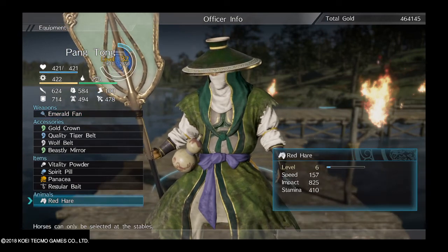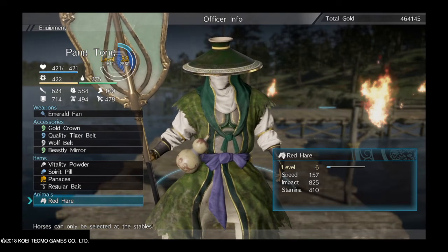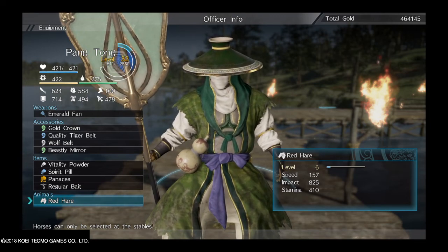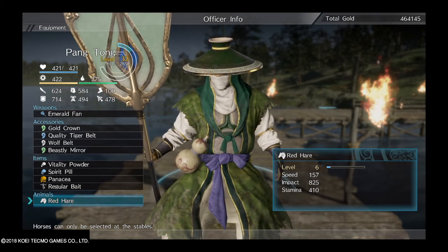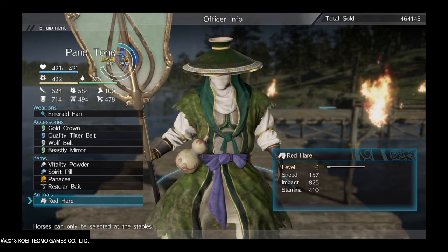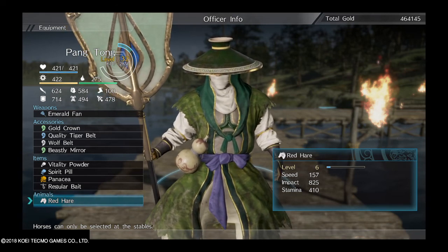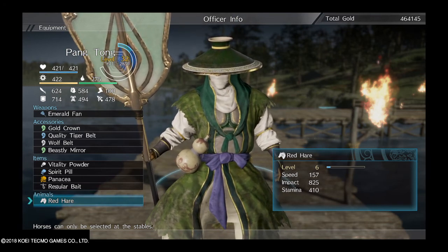Basically, to unlock the horses you have to complete all the story missions for the characters that pertain to that horse — such as Dong Zhuo because he bought the horse, Lu Bu because it's kind of his staple and he uses the horse a lot, and then Guan Yu because he took it after Lu Bu was captured and killed. Beating those three story missions will unlock it in the shop, and then you need 100,000 gold to purchase it.